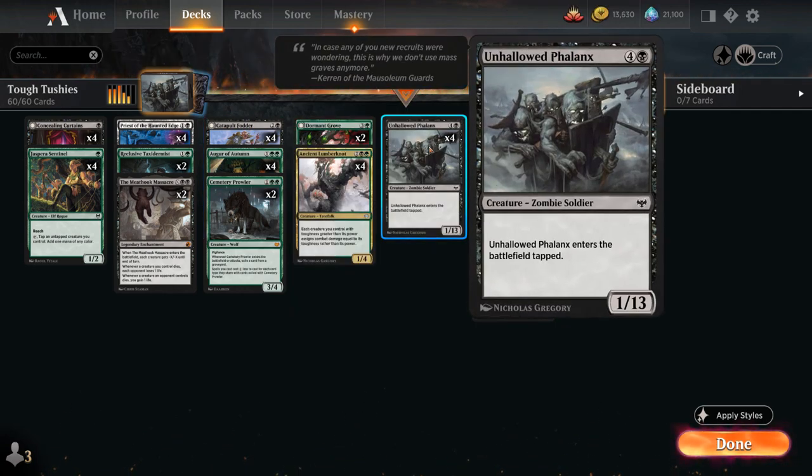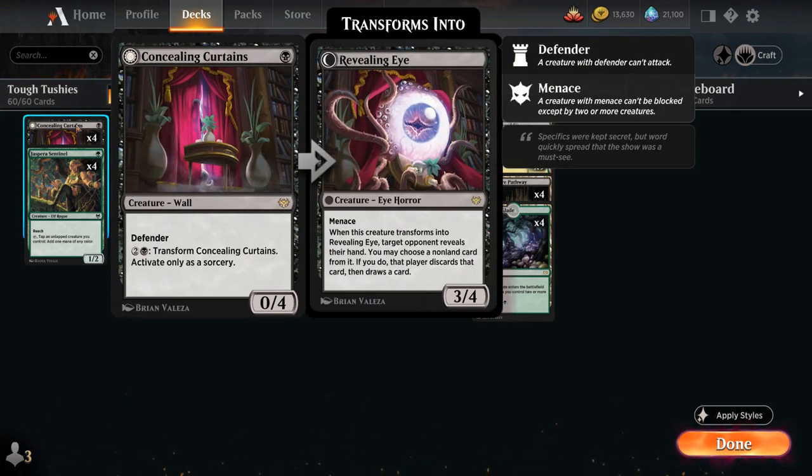At 1 mana we've got the full playset of Concealing Curtains, a 1-mana 0/4 with Defender that for 3 mana transforms into Revealing Eye, at which point we can look at the opponent's hand and may choose a non-land card from it — if we do, that player discards that card and draws a replacement. So this is another cheap high-toughness creature we can eventually transform, giving us a bit of hand disruption, which is very useful against combo and control decks.